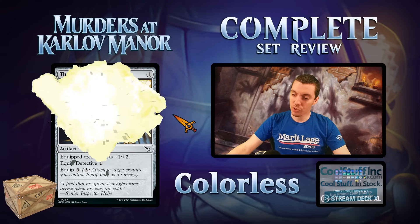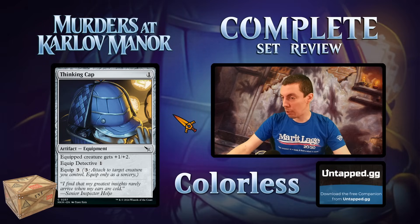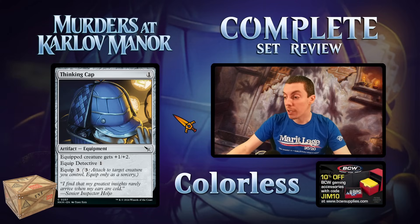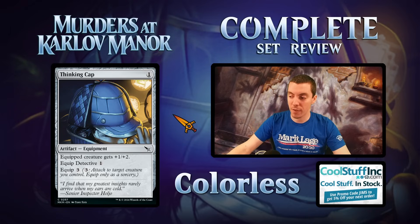Thinking Cap — we've got our bomb in common. As long as you're playing detectives, I think this card is excellent. One mana for an equipment: equip detective for one, or anything else for three. It gives plus-one, plus-two, which is a pretty good buff — your two-two is now a three-four, which is pretty sick. It's also good on flyers, making creatures harder to kill. This card is a very solid limited card if you're in the detective archetype, which is blue-white. Beyond that it doesn't do much, but for that archetype it's excellent.